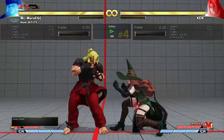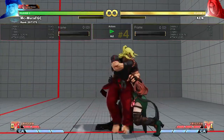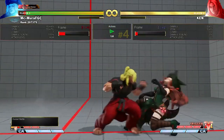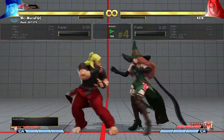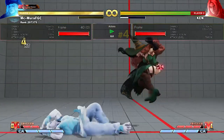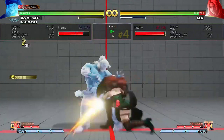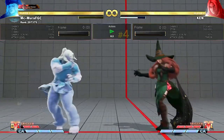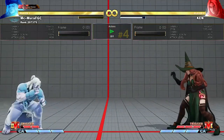The final thing is his run cancels. Most of his run cancels — all of them — are really unsafe. You can of course interrupt him like we did here. What I wanted to say is that you can actually punish this with a counter hit punish. You can always get a counter hit because when he's running at you, he is in a counter hit state. So make sure to take leverage of that.